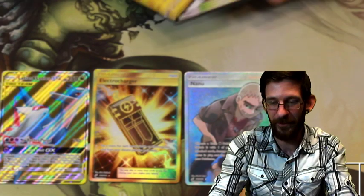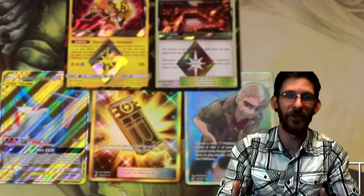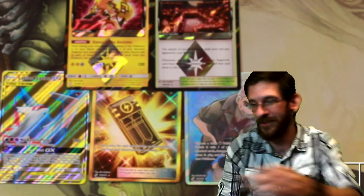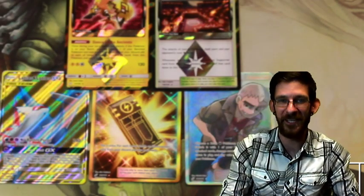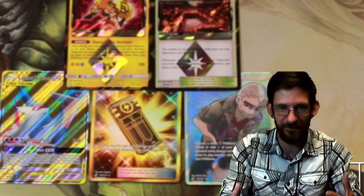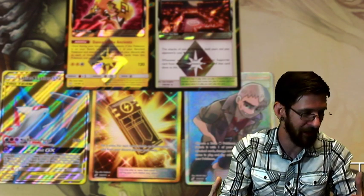Alright guys, we also got our two Prisms out of this, so we pulled the holo rares and everything else. The first 26 packs didn't pull anything, and then we finally got the good stuff at the last hand. It kind of worked out though, because it builds up the anticipation - oh my god, there's still good stuff left in this box, so we gotta pull it now.